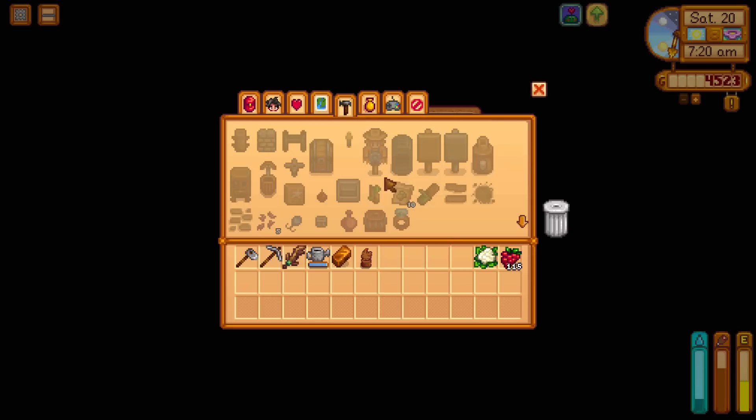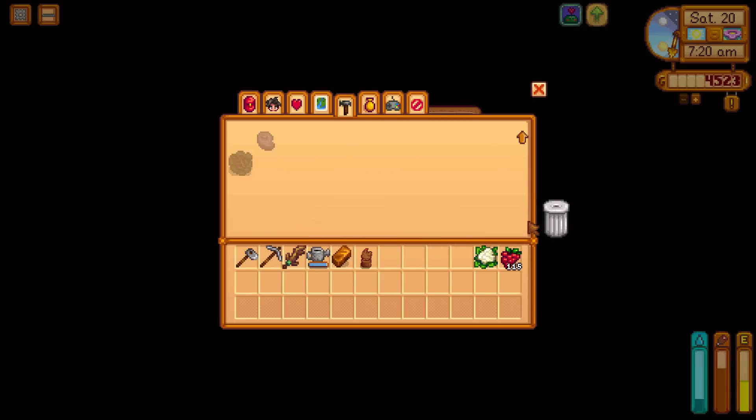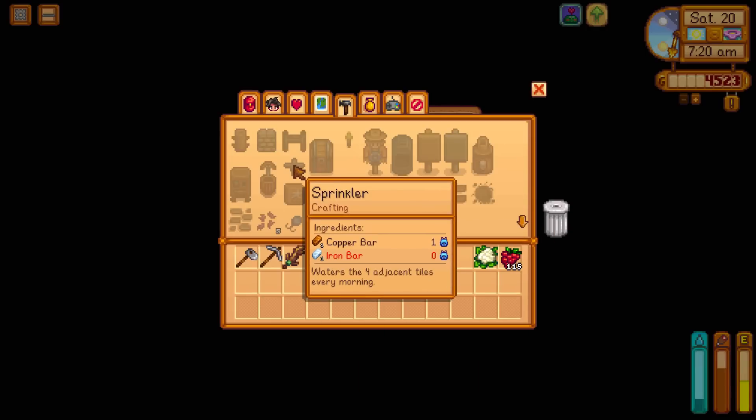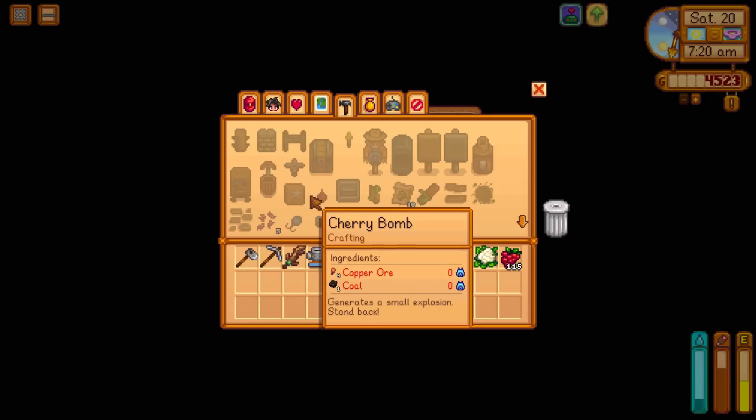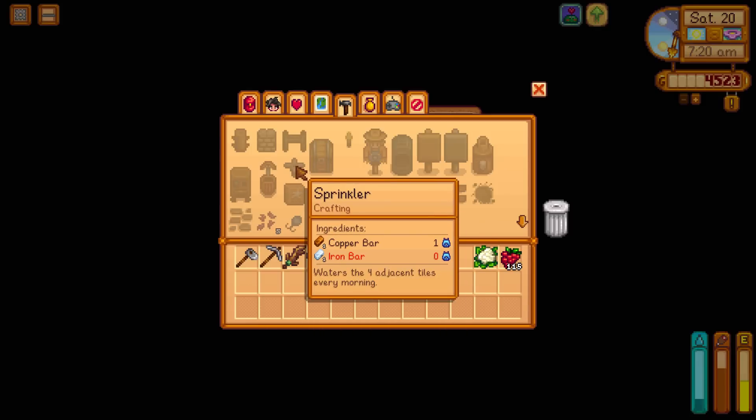It's the 20th, it is Saturday. A lot of you guys were saying to upgrade some tools — the pickaxe is going to be a great shout — and that it is best to go with standard sprinklers first rather than waiting for the quality ones, just because they are cheaper and we can make a nice little layout, especially for the strawberries when we go into summer. So we are going to work towards getting lots of these sprinklers.